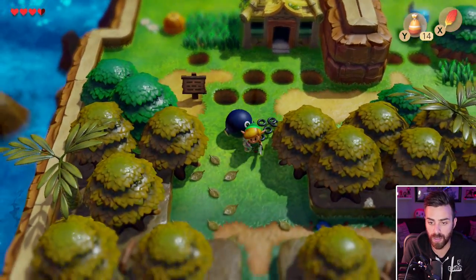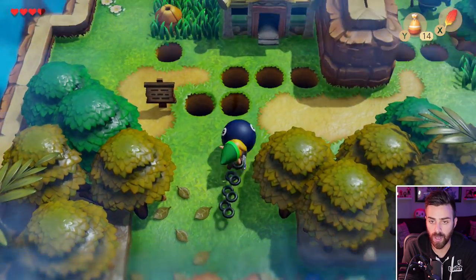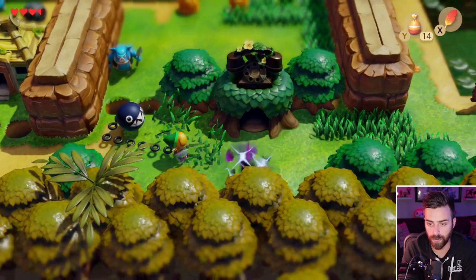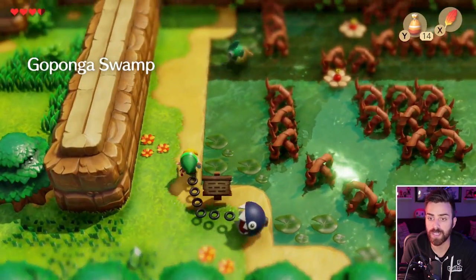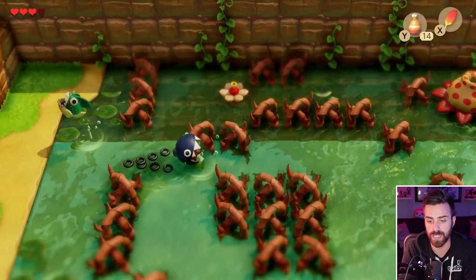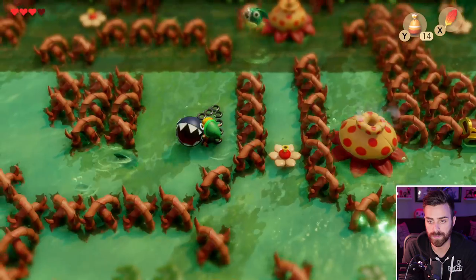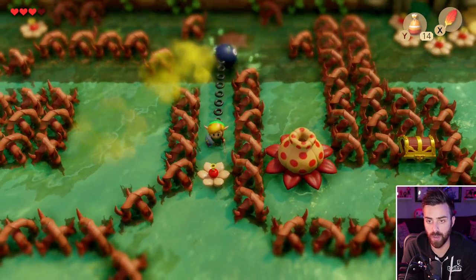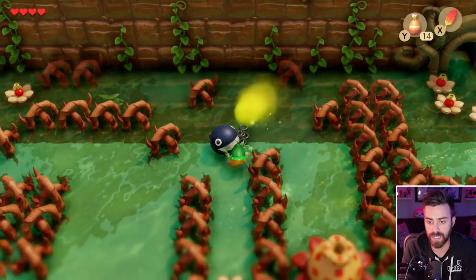Bow Wow, dig — wait, you can smell where I need to dig! Those four leaves, once you get a shovel which we could have gotten already — we'll have to get it in the next episode for sure. The reason why we need Bow Wow here is because he can eat through these plants; otherwise we can't get through here. And he's a really good source of protection by the way.